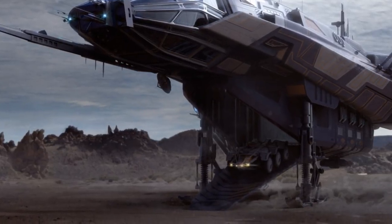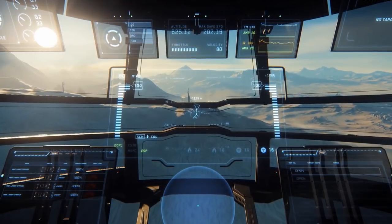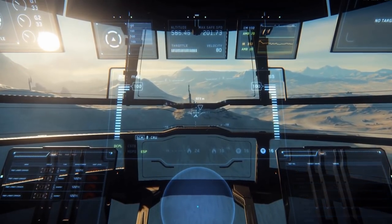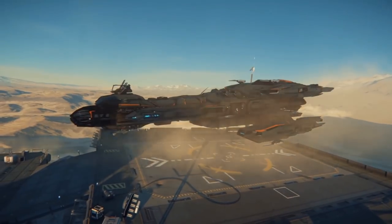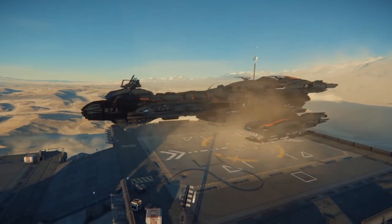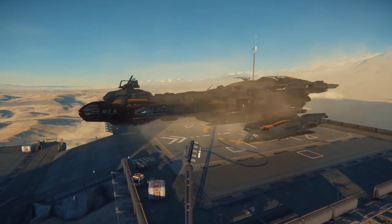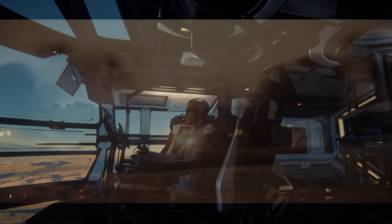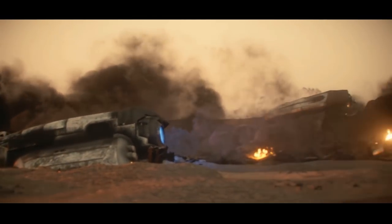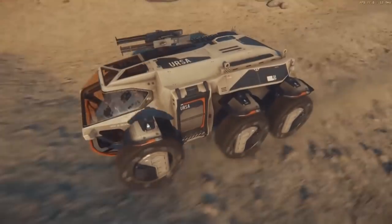The subject this time around is ground vehicles. While you can technically fly any ship capable of making the transition from space to ground into any clearing, land, and explore to your heart's content — just like planes and helicopters in the real world — there will be places and times in Star Citizen where flying is not a smart move or landing is impossible. And the bigger your ship, the more likely you are to have a hard time scoring a parking space. Star Citizen planets are big.